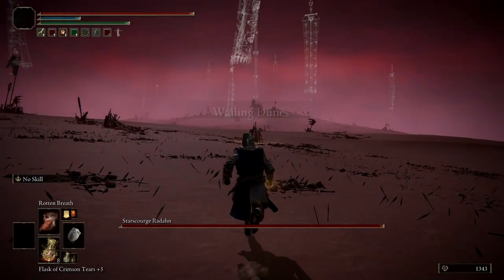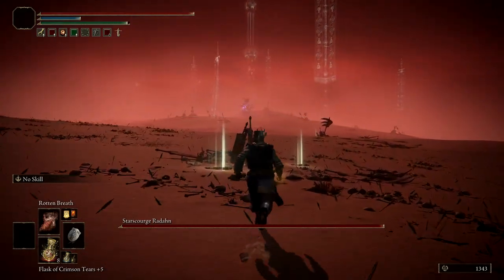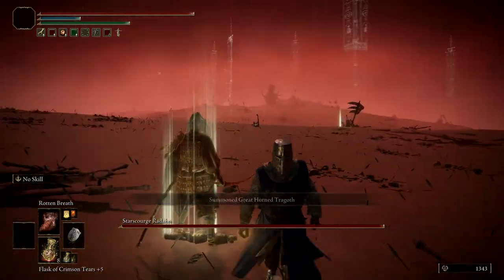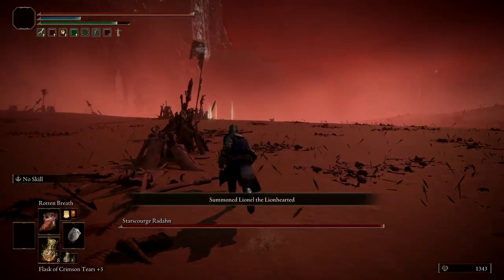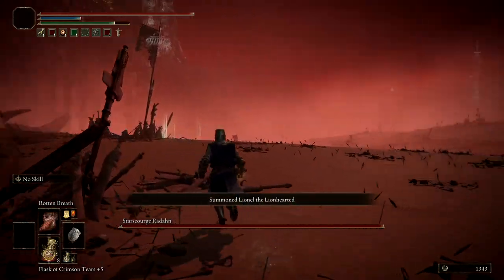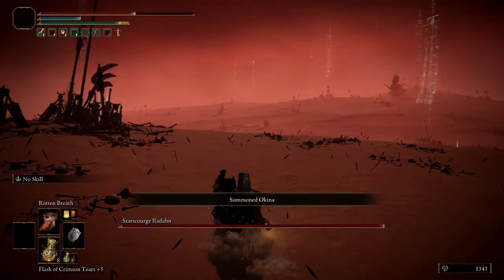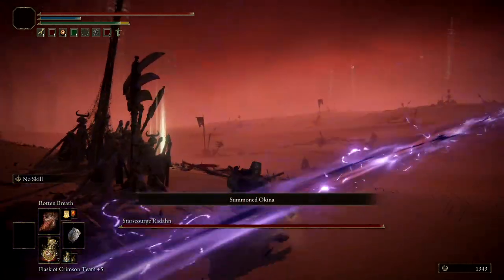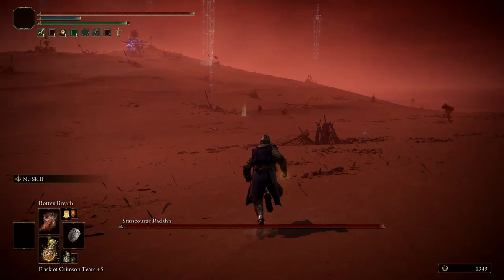On the fight with Radahn, you just want to get your friendly NPCs in there. All the NPCs throughout the game up to this point that you've managed to talk to and got on your side — they will fight for you on the battlefield against General Radahn. Dodge all of Radahn's attacks; some of them really hit hard. Even at my higher level of 65-70 they were really hammering me. In phase two he can nearly one-tap you straight away.